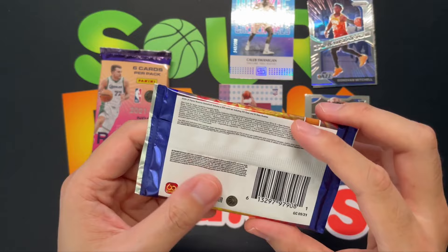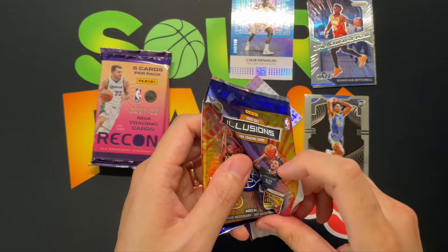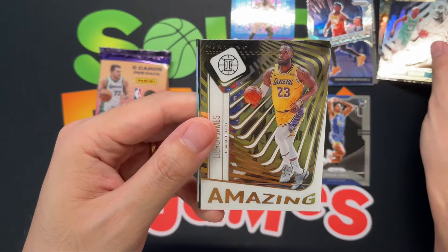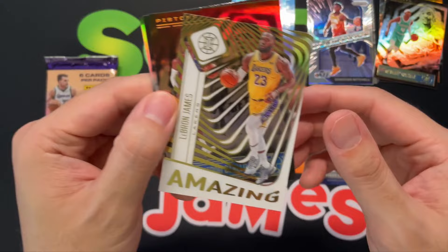Next up, Illusions 2020 — I don't think I've ripped a hobby box of these, let's check it out. We got a nice acetate coming — Danilo Gallinari, Devonte Graham, and a very cool LeBron James amazing insert. We'll definitely take that. Probably one of my favorite things about Illusions is the acetate cards, and getting one of Mr. LeBron James — very, very cool.